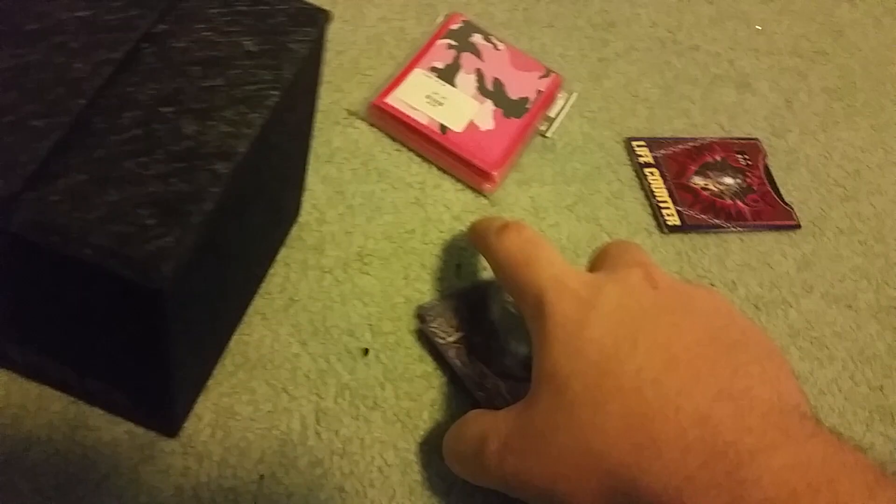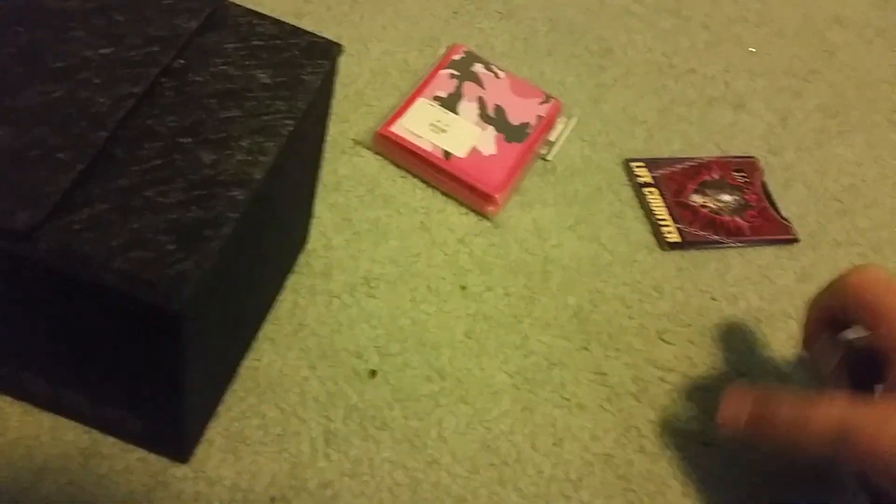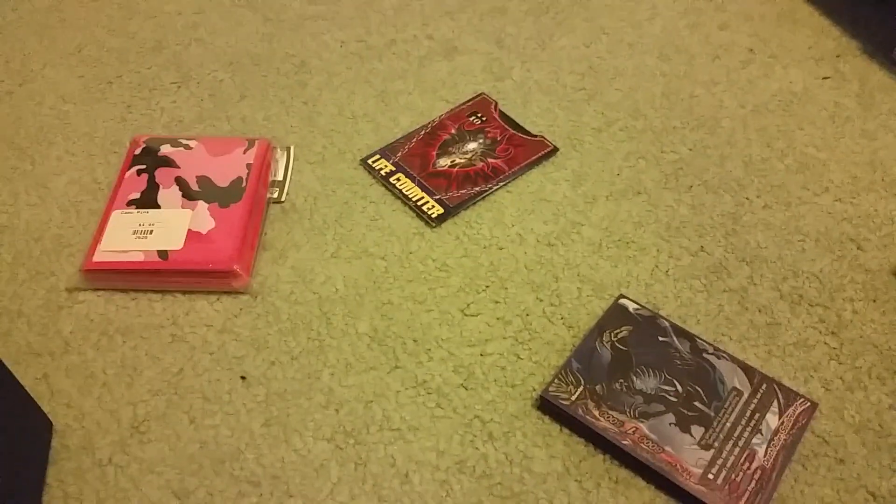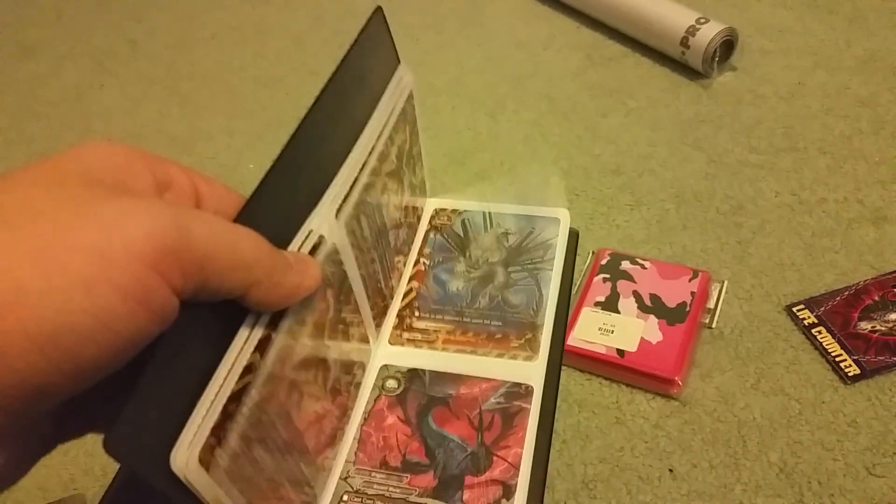The main things you'll want are a deck box, sleeves, something to keep your life with, and your deck itself. Then probably the next things I would go for after your essential needs would be a playmat and something to carry your bulk. And then once you get well into the game and start picking up trades, I would get the binder.